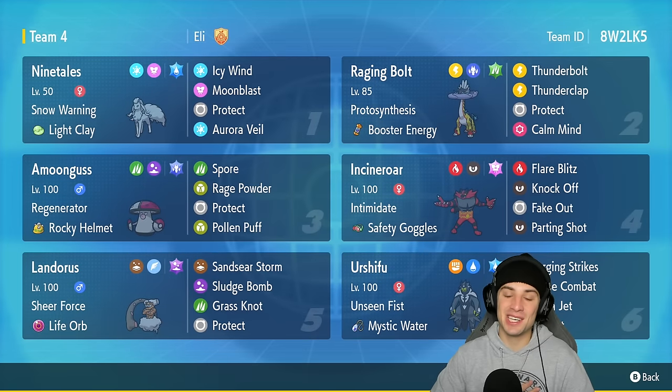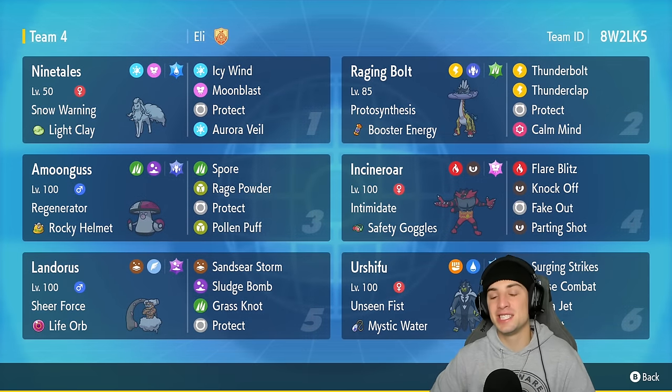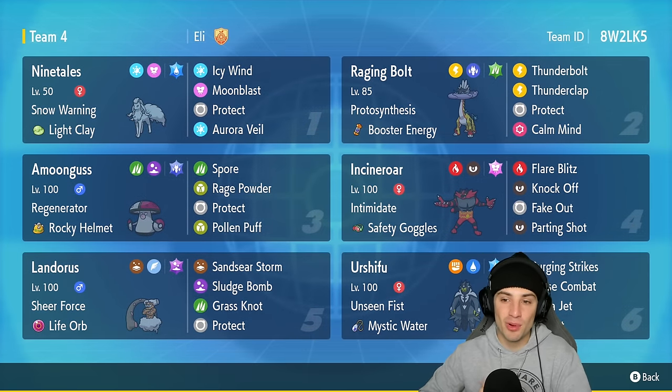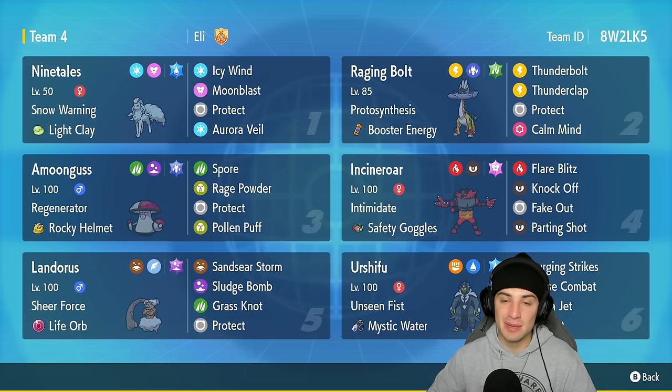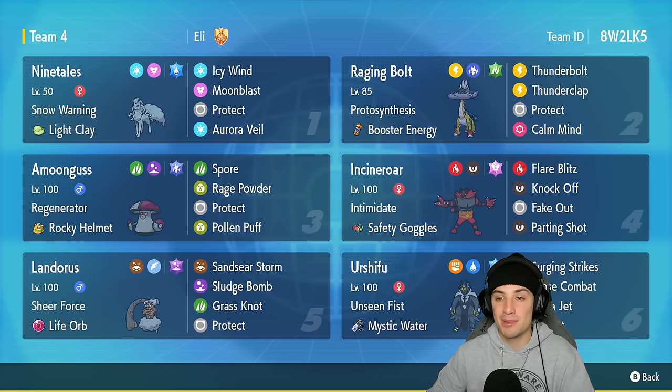What's going on YouTube, Jeans here, welcome back to the channel. In today's video we're going to be showcasing Raging Bolt with this Regulation F team. It should be a lot of fun considering Raging Bolt is a brand new Pokemon just released in the Indigo Disc, and from what everybody is saying this Pokemon is supposed to be top tier in the meta. It has high special attack, high HP, and all around just great stats.